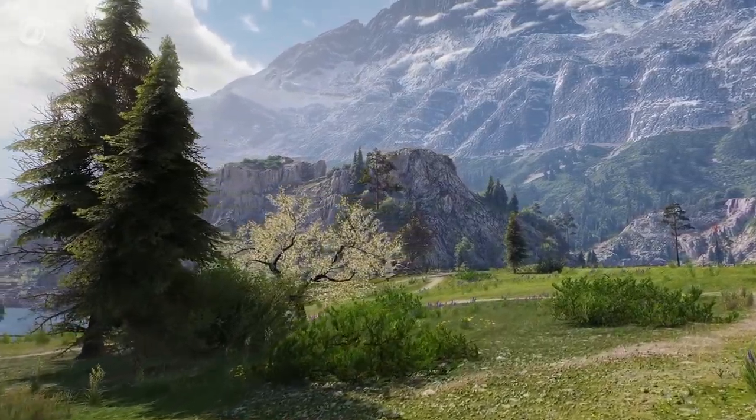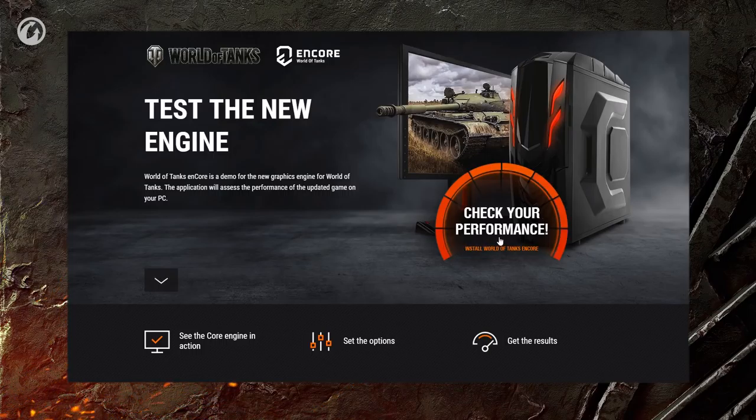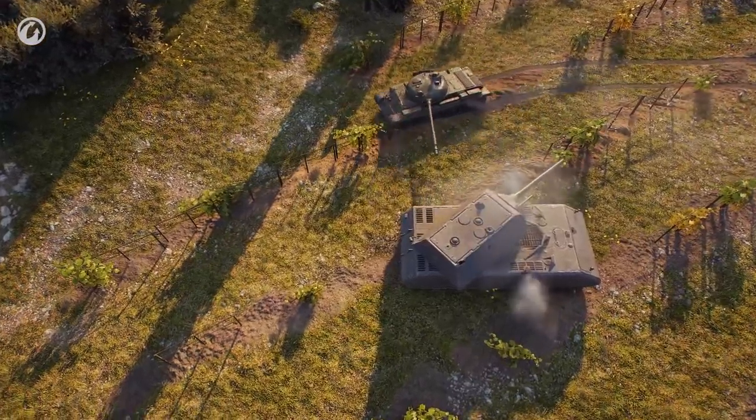To see how World of Tanks is going to look on your rig, download Encore, install it, select one of the presets, and start a test. The test runs for about three minutes and comprises a single replay on the Abbey map.